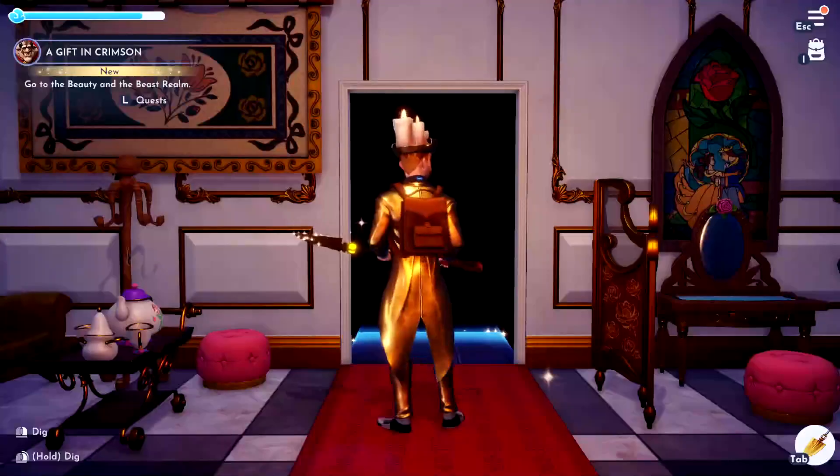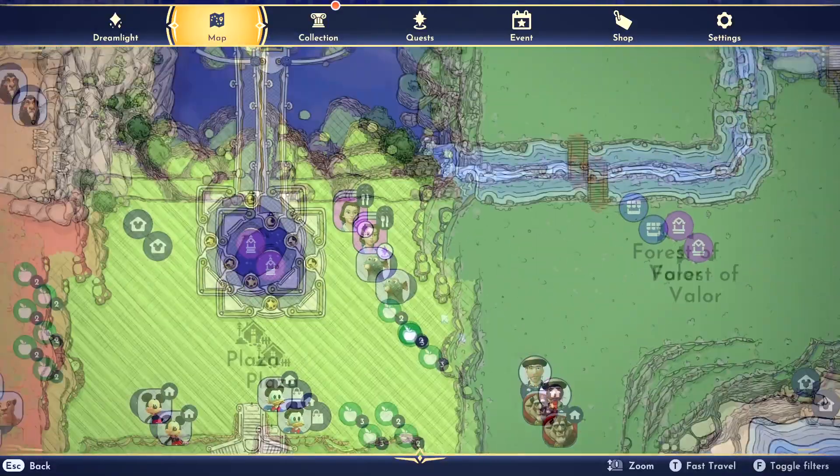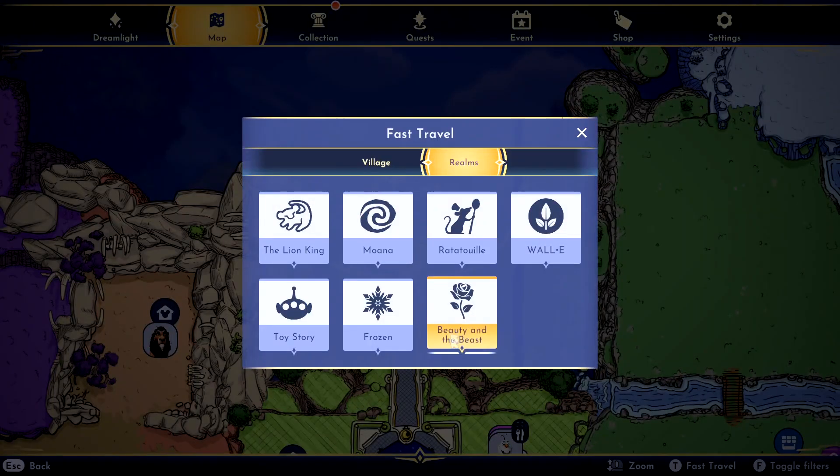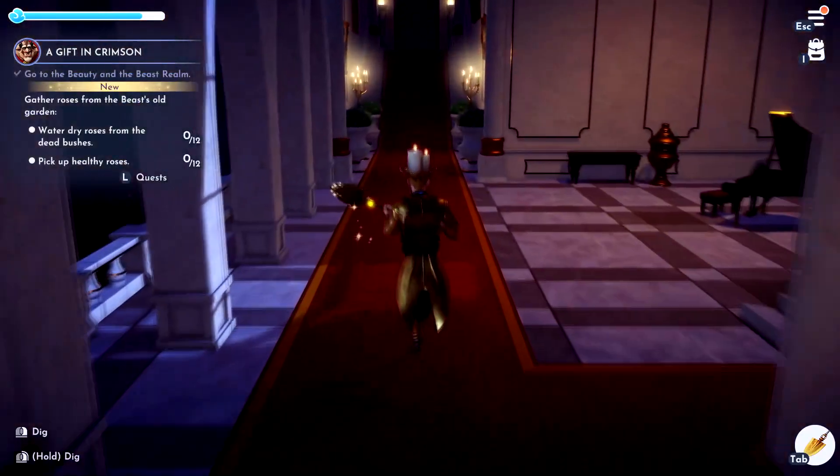All right, so now we need to go back to the Beauty and Beast realm. Just in case you didn't know, you can go to your map and click on the castle to go right to the realm. That's the fastest way to get there. Let's see what happens when we get here.